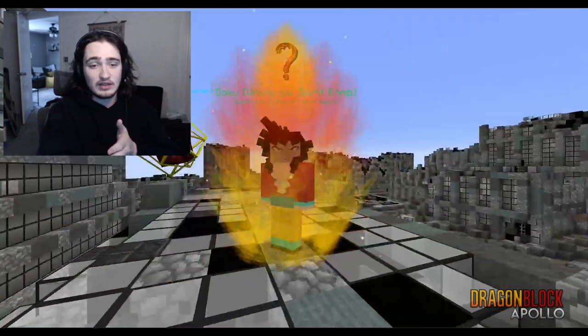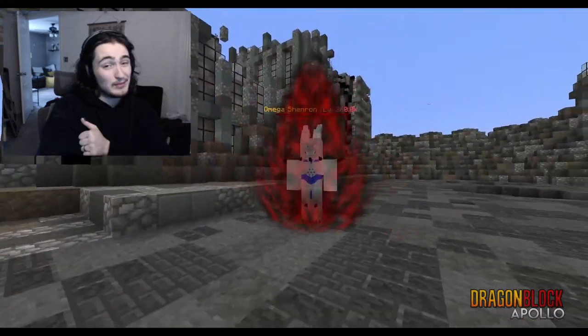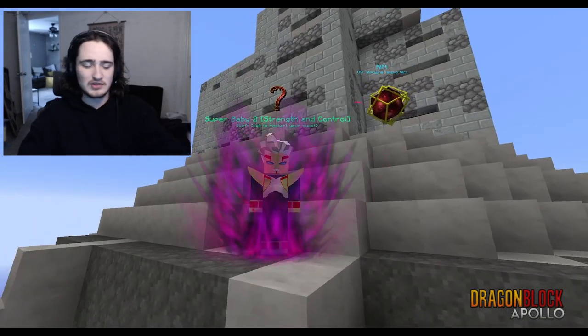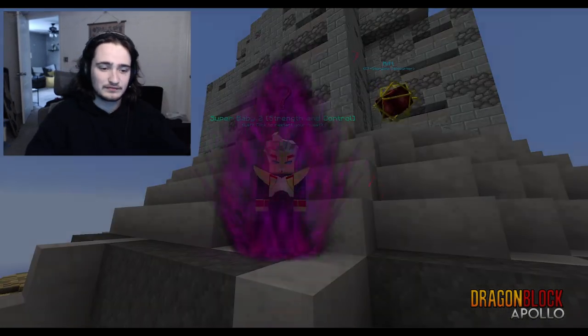Golden Frieza of course has his own thing. Super Saiyan 4 gets the primal human aura. Omega Shine on that one looks cool. Super Baby 2 specifically got the Majin aura — that's nice.